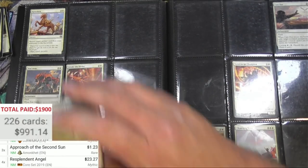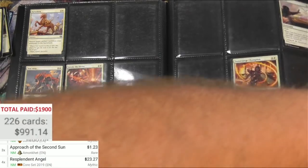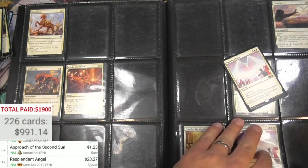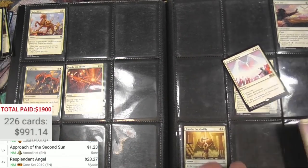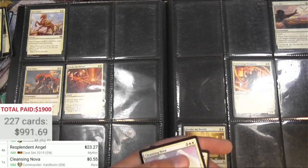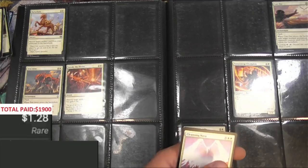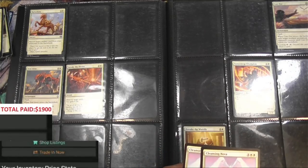Only a thousand dollars to go on our investment here — well, you know it's not investing, it's gambling. Cleansing Nova — been reprinted. This is the M19 version, it is actually a buck. There's two of them.